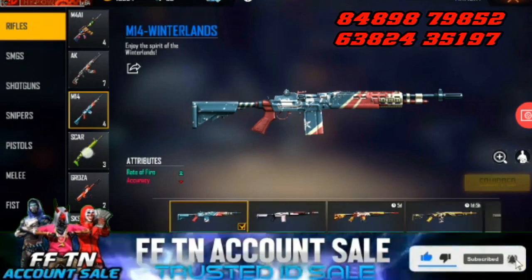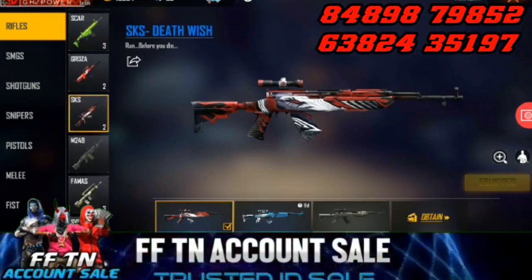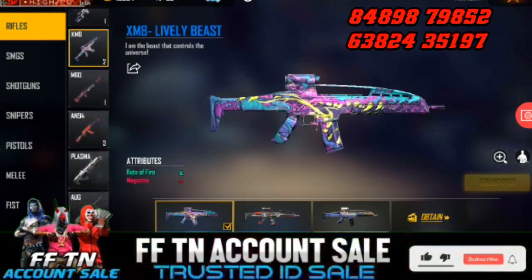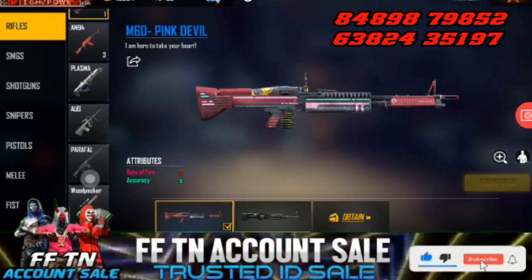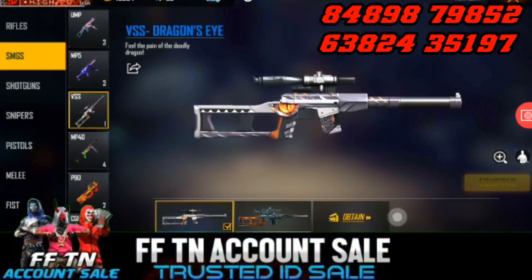On the A-key, I have Dragon AK. On the A-key there are four skins. Scar is a Moon Legendary. Then the X-Men — you have two Legendaries: Corona Gun, Winterland MP40. There is Death Eye M-10.